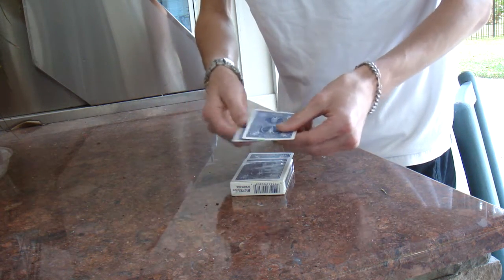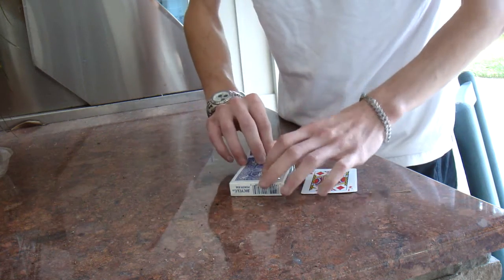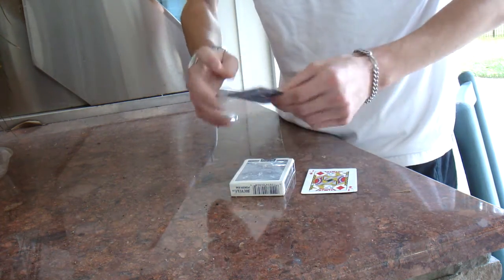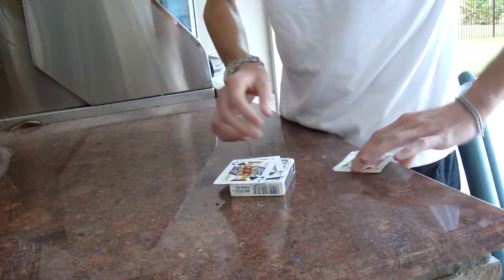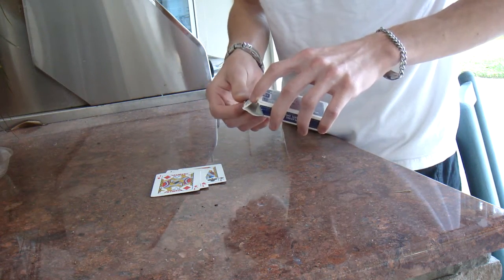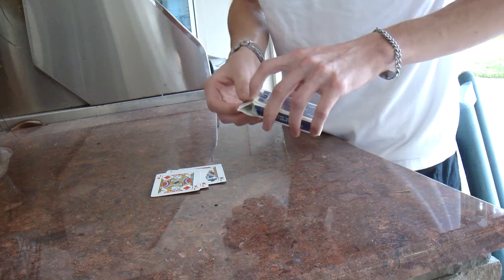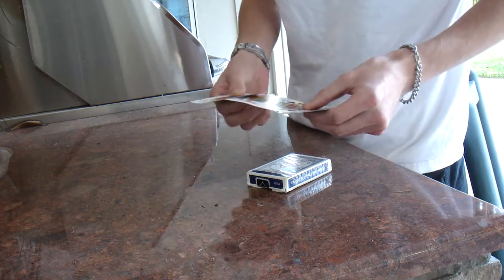Just like that — those are the two red jacks there. That must mean that these under the cellophane are the two black jacks. The card's going to be inspected. The box. And that is Alias 2.0.